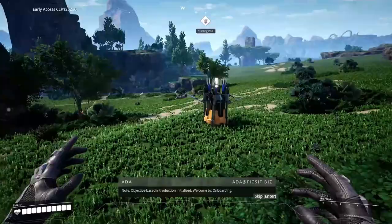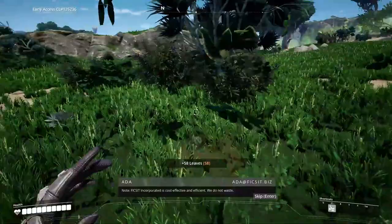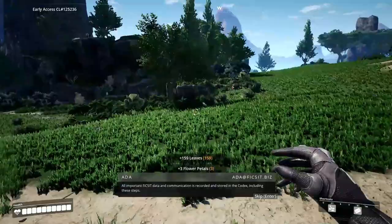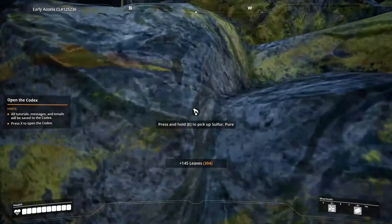'First objective: please dismantle the drop pod. The resulting materials will be repurposed to construct a habitat and utility base, from now on referred to as the Hub.' FICSIT incorporated is cost-effective and efficient — 'we do not waste.' I waste a lot in this game, not on purpose. There's sulfur — I don't even know what that does.